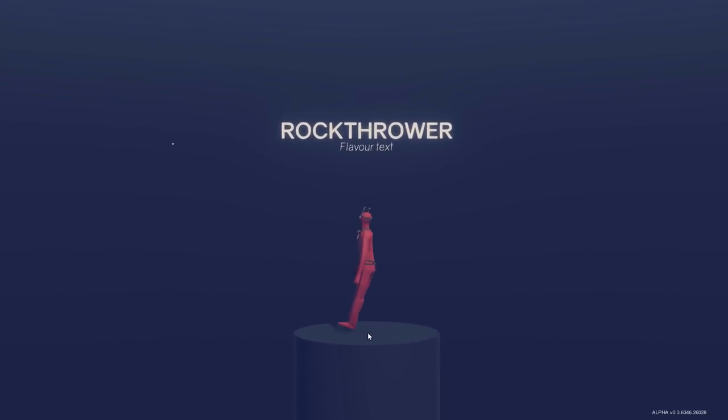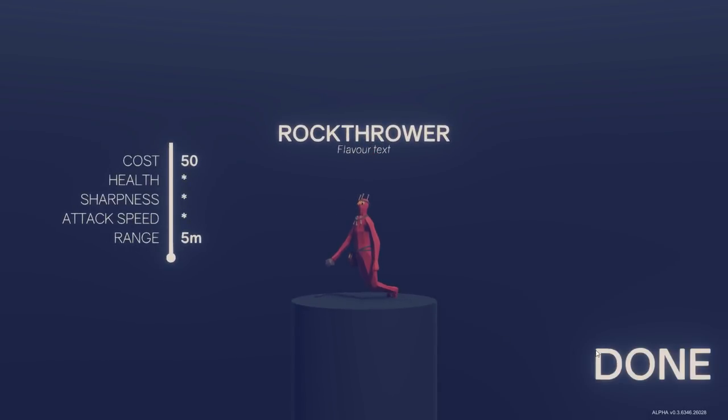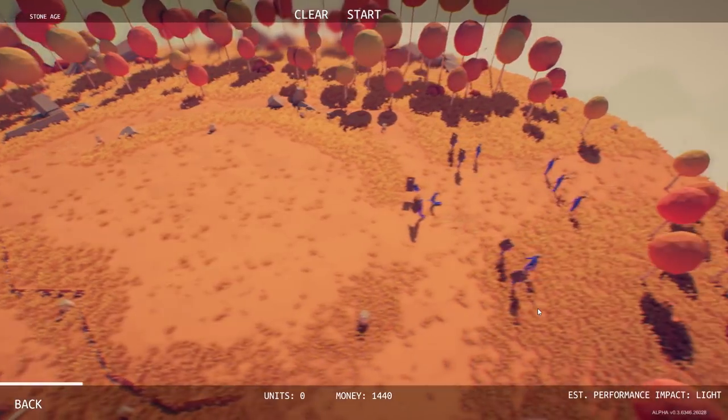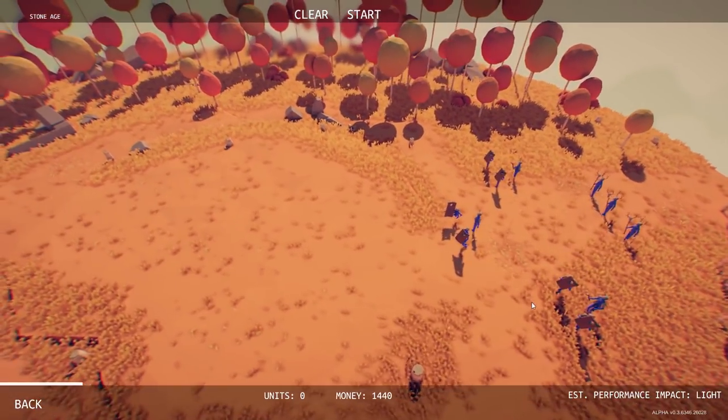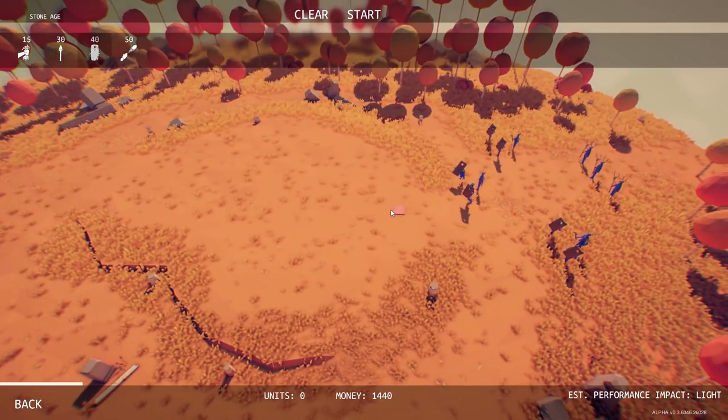New unit — is that the rock thrower? Yeah, he's got a rock in his hand. That's actually his name: the Rock Thrower. Flavor text: 50 cost, range five meters — so this is our first ranged unit. And we're going up against what are those people in the back? Those are shamans of some sort.